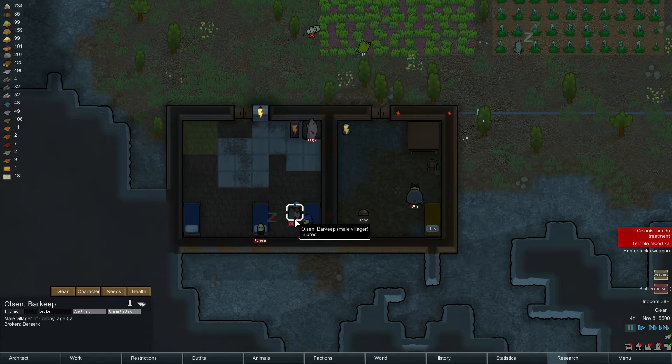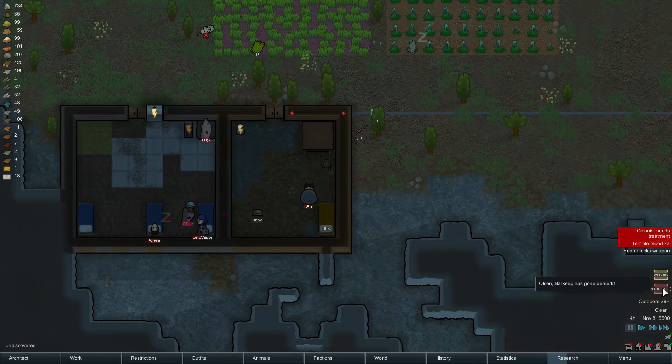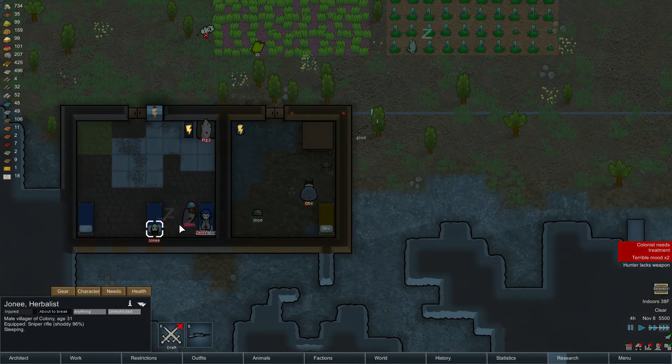This colony is now in a death spiral. Let's see if we can pull out of it though. Can you just — Olsen snapped. Zero Vapor didn't. Can you melee attack him? You too.